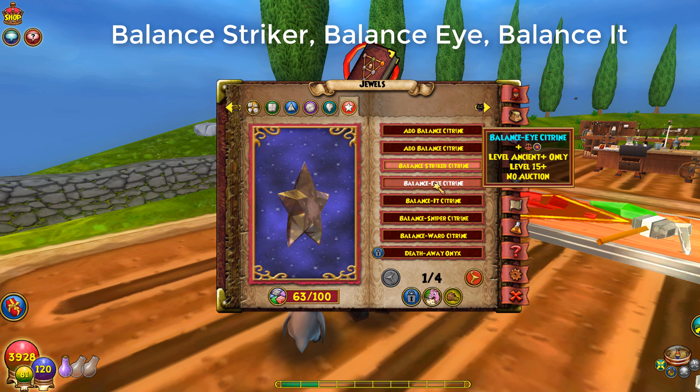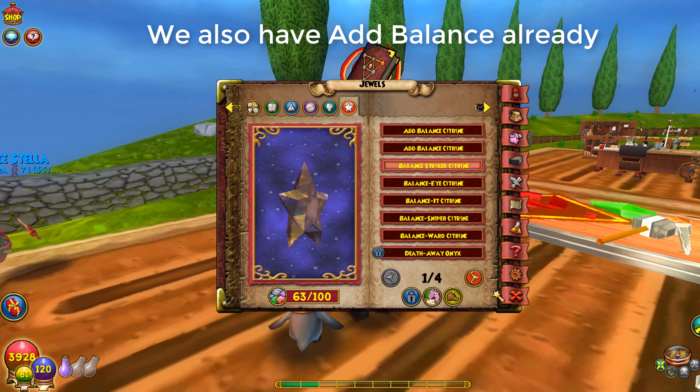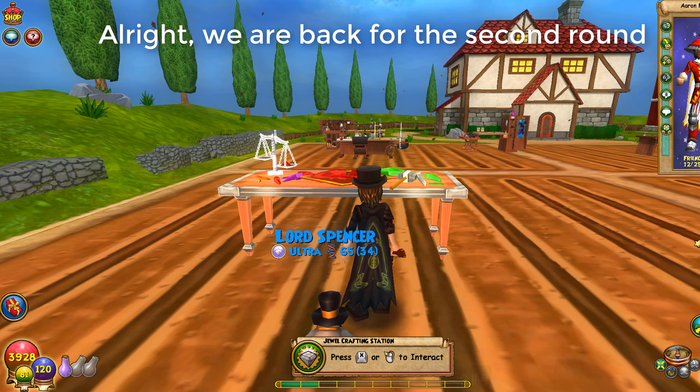Here are the balance jewels we got: balance striker, balance eye, balance it, balance sniper, balance ward — and we also already have out balance. Those are the balance jewels from the first round, and we're going to skip ahead until we get more jewels.